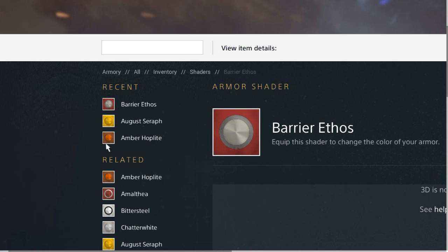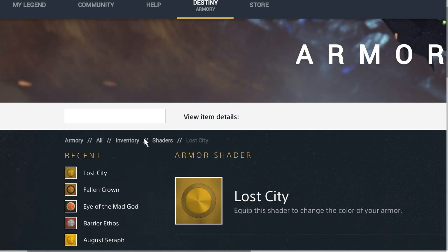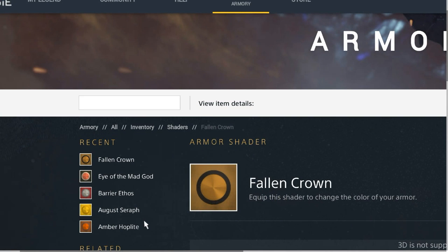Barrier Ethos could possibly be the SUROS pre-order shader — they would list it on the armory now even though it hasn't come out yet. It has that red and white hue that could match. The next one is Lost City — again another yellow one, similar to August Serif but looking more gold with a rustic feel.